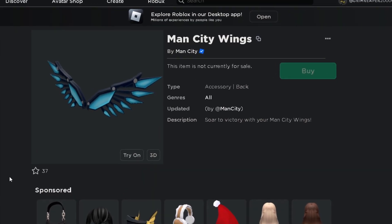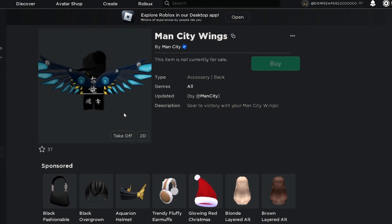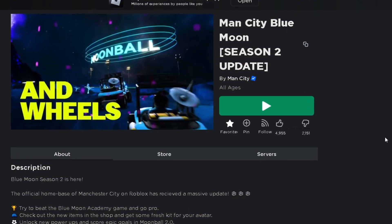So this is the item and this is what it looks like on my character. It's actually pretty nice — I could definitely see myself wearing this with a blue outfit. Anyways, how to get it is from this game: Man City Blue Moon.